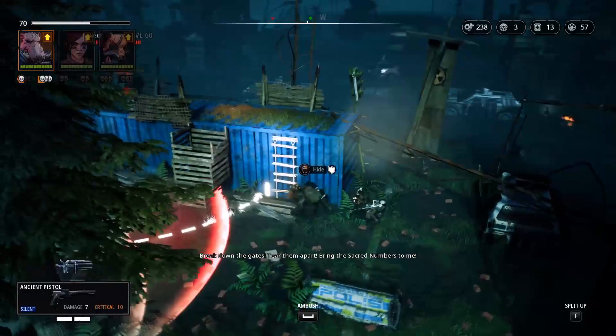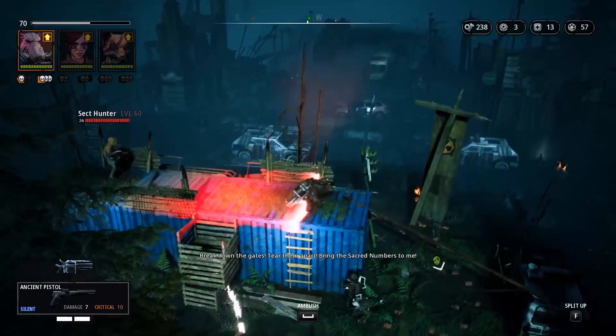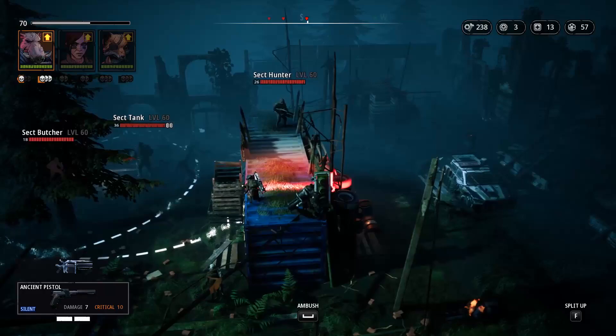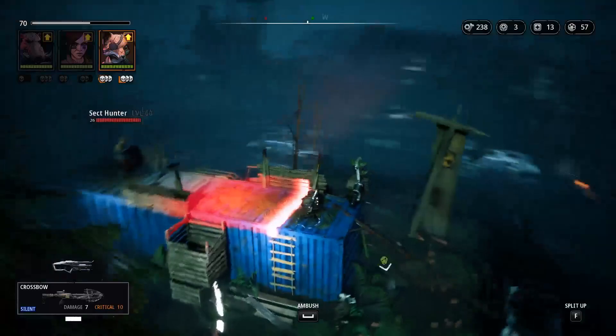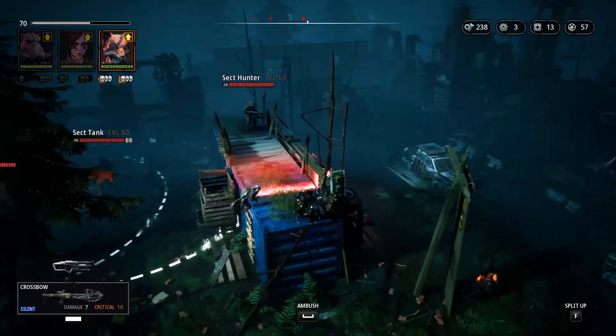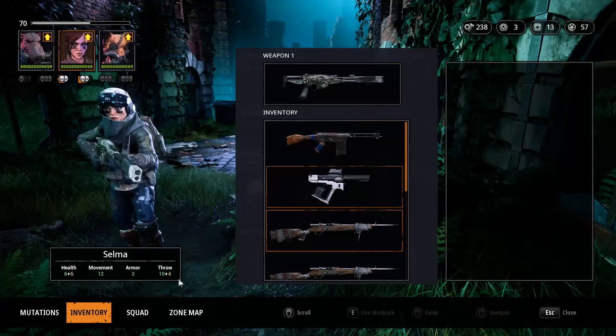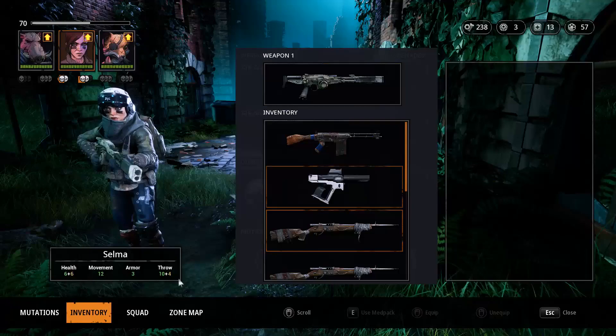Next enemy is the hunter up on top of this building. Climb up and immediately move to the right — he will not see you because you're not in range long enough. Be careful in this fight because the second time he can see a little bit on top of the building, so if you move too far to the left you could potentially alert him. Make sure everybody follows you up on top of the building, then we can split up. We want to switch Selma for Dux, because we want to use Dux's skull splitter.